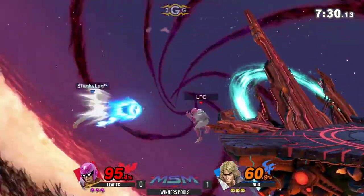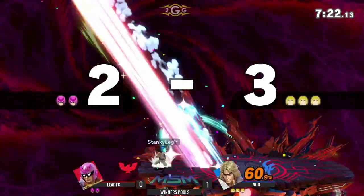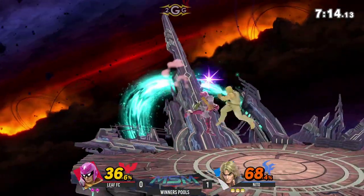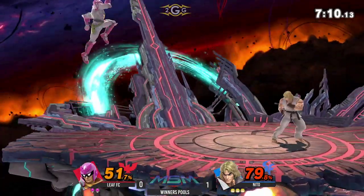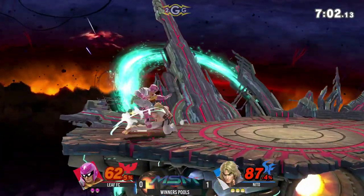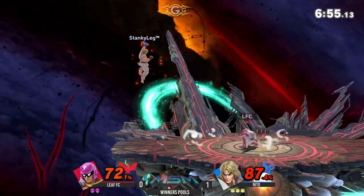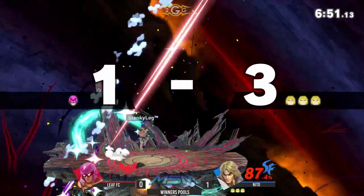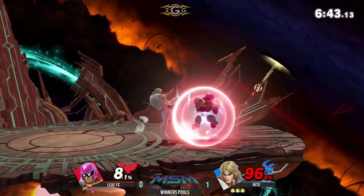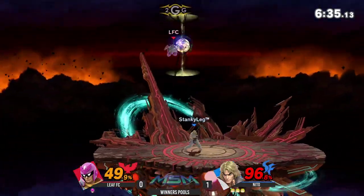The rapid jab does a good amount of damage. That was an interesting time to go for that knee. Up smash into the strong up B — the spacing is starting to look a little shaky on Leafy's end. That Raptor Boost is just plain whiffing. I love watching these guys try to kick each other, whiffing and trying to punish — it's like a kickboxing match.